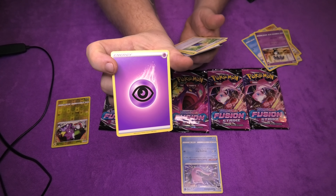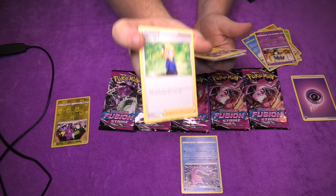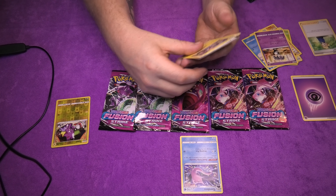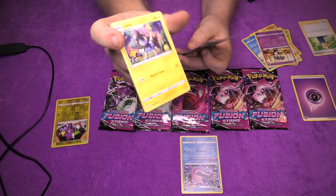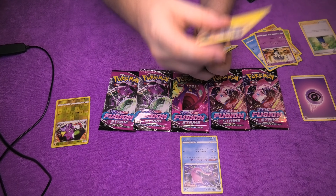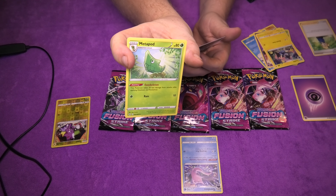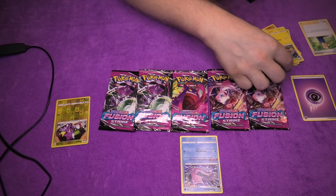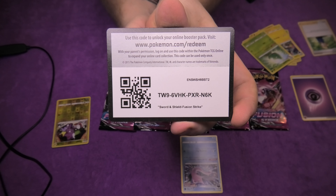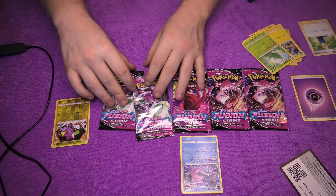Then we have a Classic Energy card — you can be placed right there. A School Girl trainer, lovely little card. Over here with you. Then we have a Luxio, a little thunder mouse cat thing, interesting. And a Classic Metapod — we all know Metapod. There you go. Take it if you want it. Out with you.